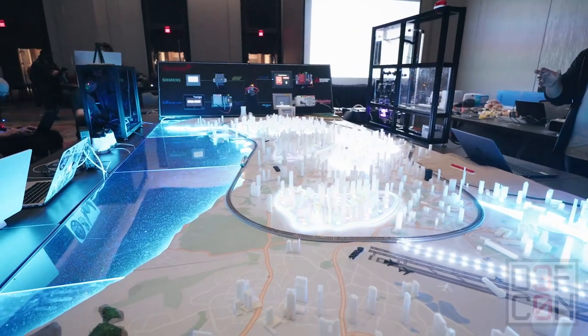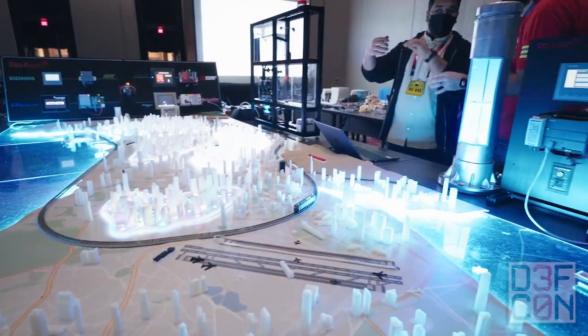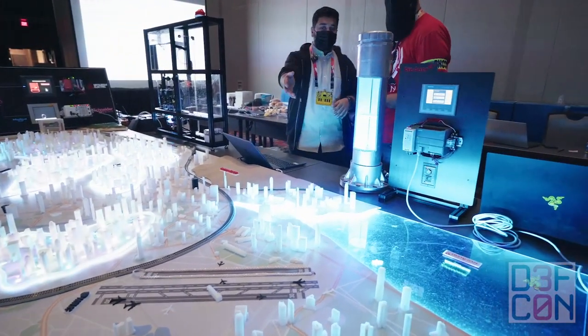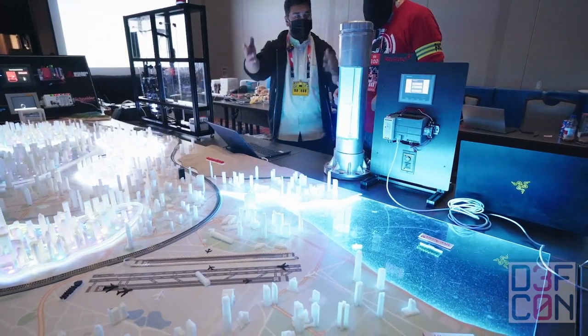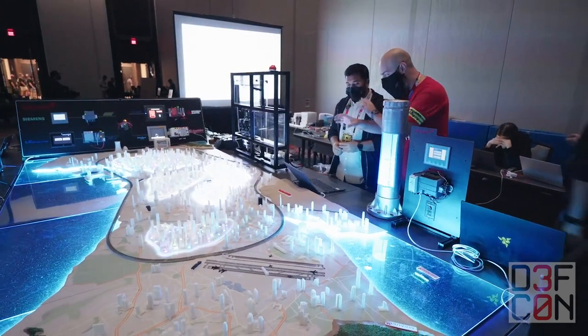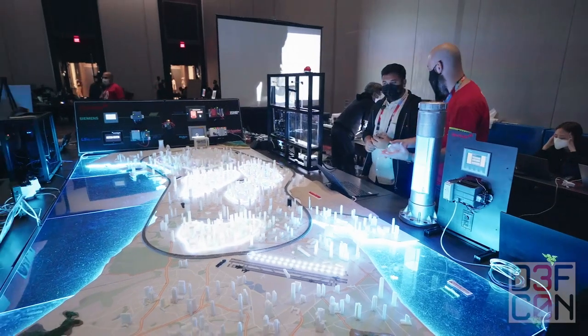A little bit of everything actually. If you're looking at the city right here, you can fuzz a blackout, you can have a man-in-the-middle attack, do an MITM, cause a blackout. You can play around with the runway, cause some sort of an airport crash. All of these things are interactable — you interact with all of them. And when you run the attack, lights will turn off or whatnot.